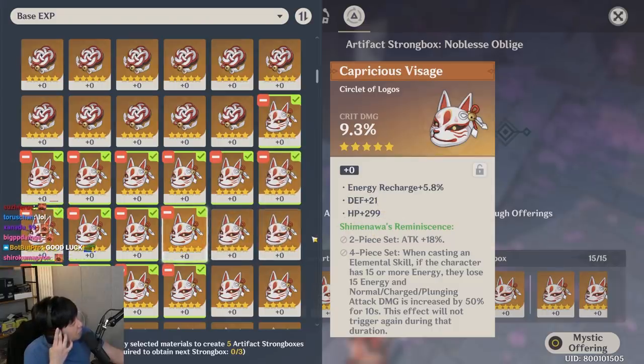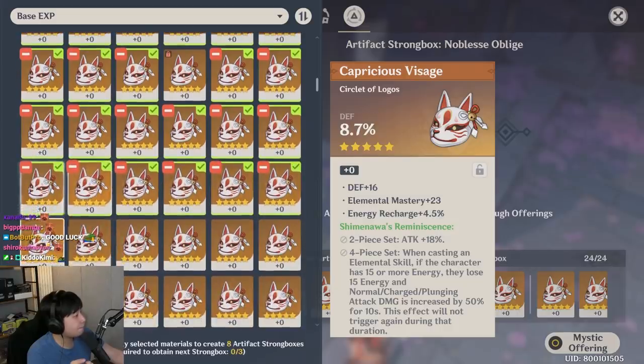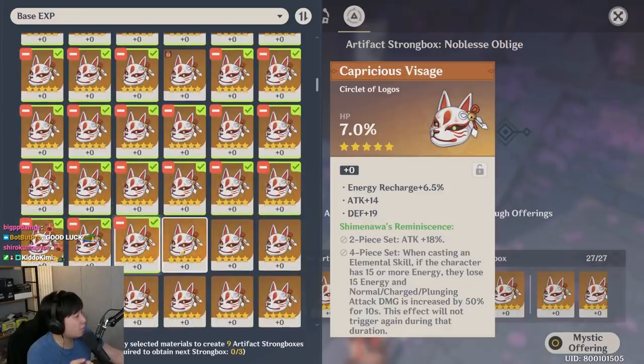One thing I really like about this recycling system is that you can go through your artifacts that are not locked and lock them as you go. Look at all these garbage artifacts.